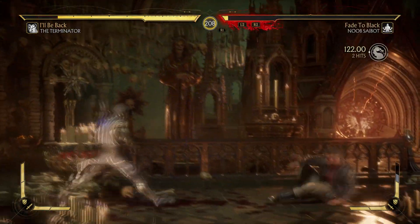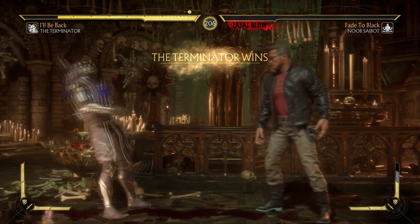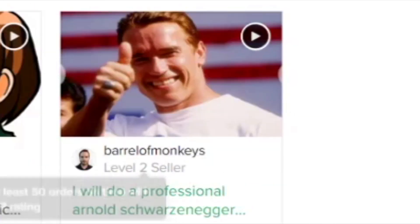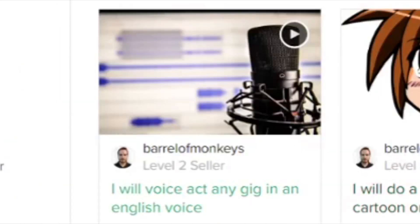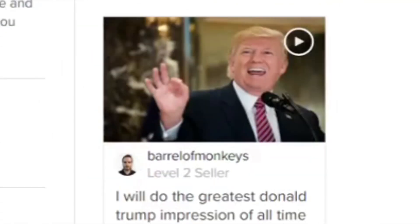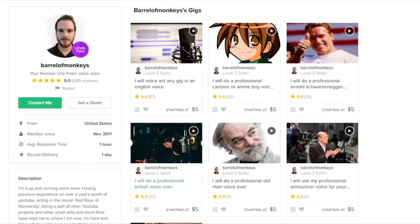This is Barrel of Monkeys on Fiverr. Go to Fiverr.com and check out Barrel of Monkeys. I can do Arnold Schwarzenegger voices, normal English voices, British voices, cartoon voices, Donald Trump impersonations — anything. Get what you want.